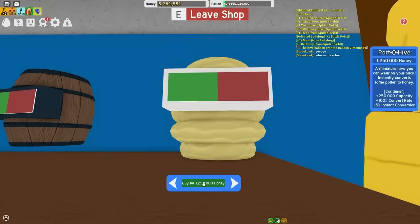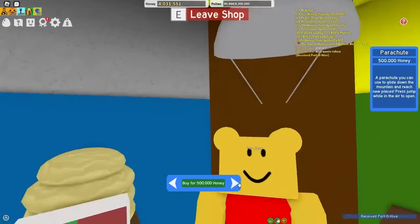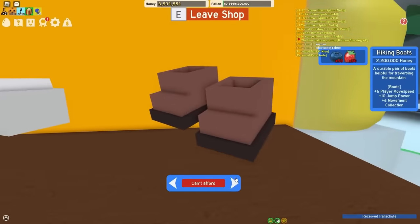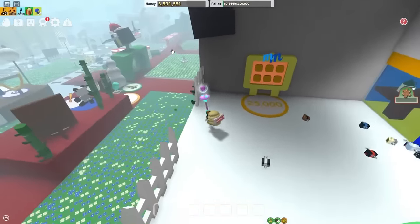With my newly acquired riches, let's cop the Portahive, which brings me to 6.3 million capacity. The parachute — because why not? I'm rich, I can do whatever I want. And I can afford literally nothing else because I'm poor. I have to find someone to steal goo from now. I found an unpaid worker to get me goo.